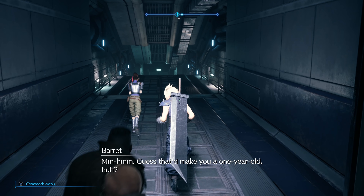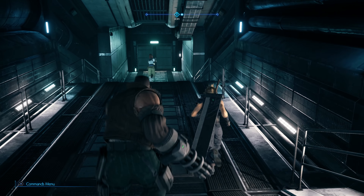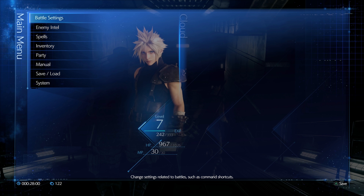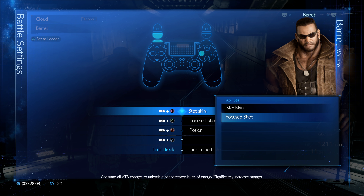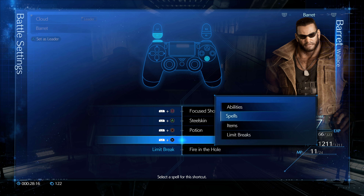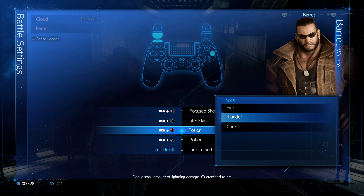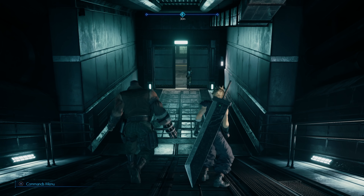Sounds like we have a generational gap happening here. Live and learn, Barret. Now he also has an ability — we go into our battle settings for Barret. His Steel Skin is fine, but I'm going to put his stagger ability, which is Focus Shot, on Square for the same reasons we did with Cloud. We'll put Steel Skin up here, have his healing potion down here, and then he has Thunder, so that when we're controlling him we can quickly throw those abilities down.